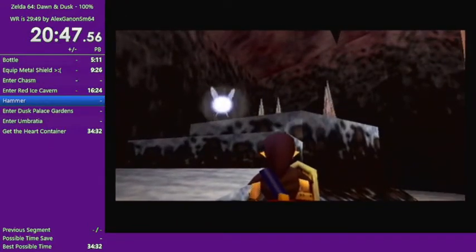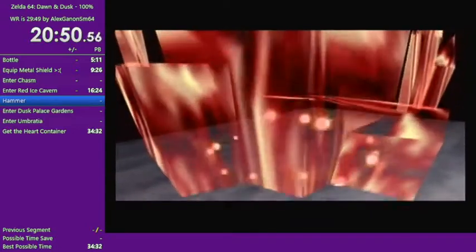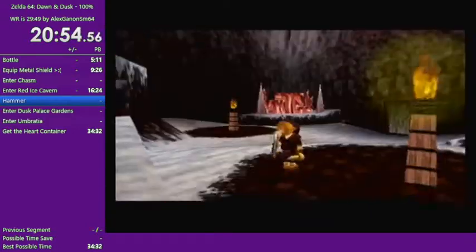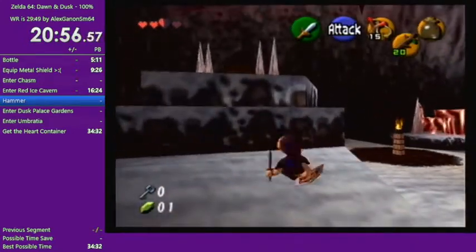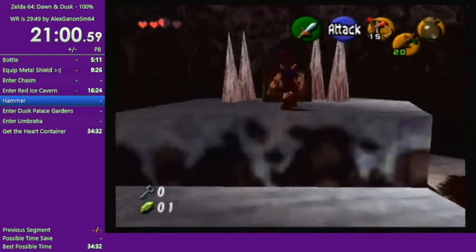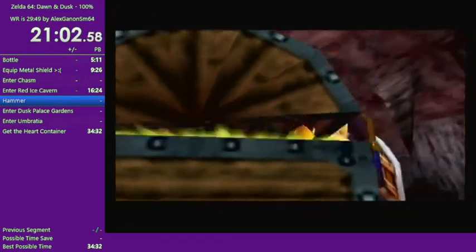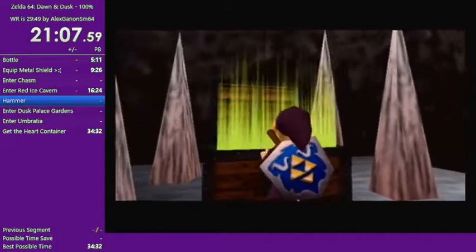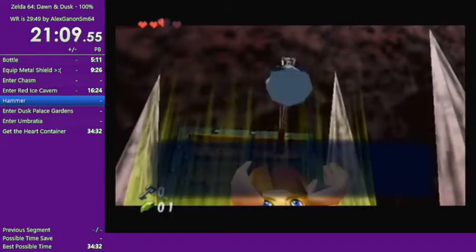That was essentially the dungeon's mini-boss. He dropped Deku Seeds — you want to make sure not to grab those near the end of a run, because you get a lot of text boxes if you pick them up.